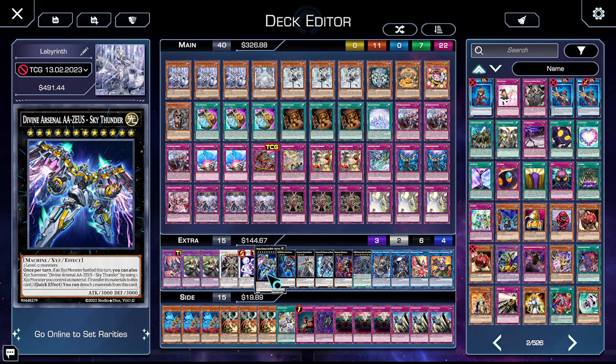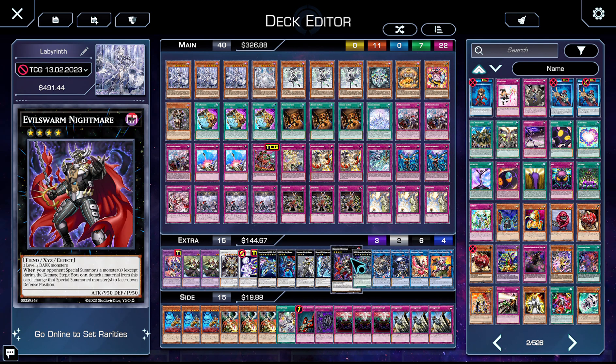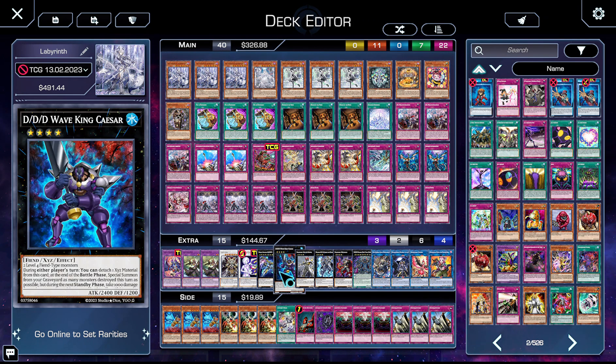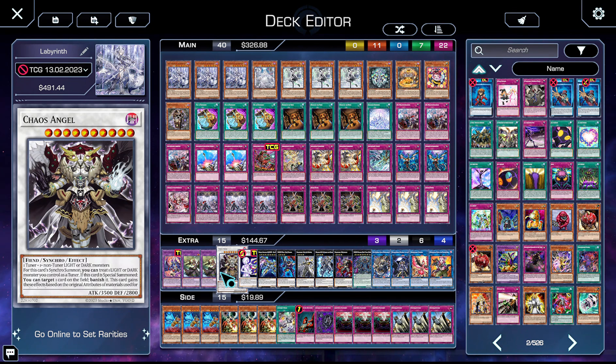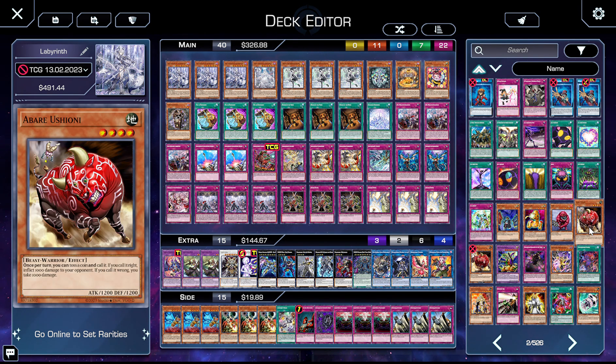We have Zeus — it's Zeus — and DD Wave King Caesar plus Deus Machinex, giving you a format Zeus to clean up games efficiently when you're in a bad spot. One Exciton Knight for when you're really behind — he's never come up but one day I'll need him. One card I think I'll get a lot of use out of is Dugares the Timeless: since Pearly Noir can get really big, being able to double attack with Dugares into something like a Chaos Angel to walk over a big tower is fantastic in this format.